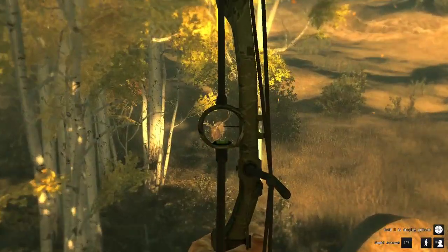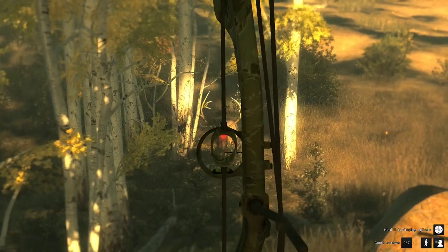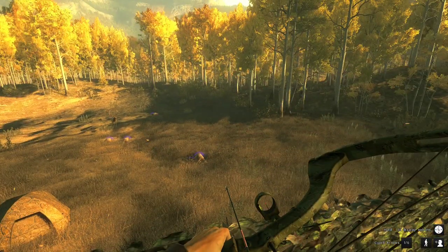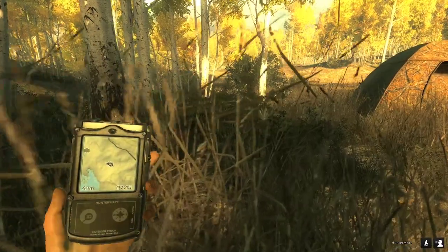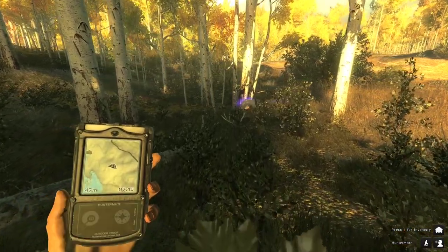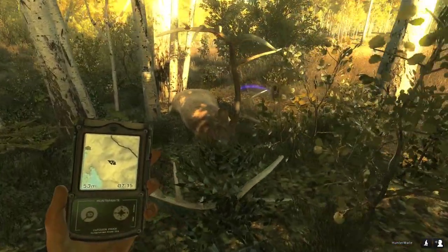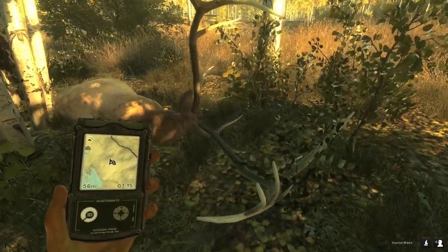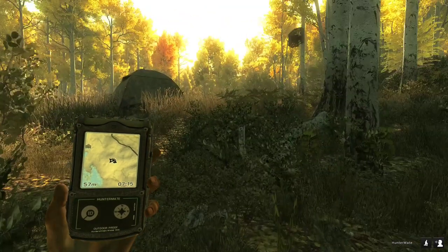This is a pretty decent bull actually. His max score estimate is 410, but he's got two short backs and he doesn't have the giant frame. I'm going to guess he's going to be around 370 — I just realized I said 470 instead of 370 — but I think he's going to be more of a 380s bull. I haven't been on for long so my guessing is probably off. Come on, calculate it for me please. 391, that's not too bad at all, not too shabby.